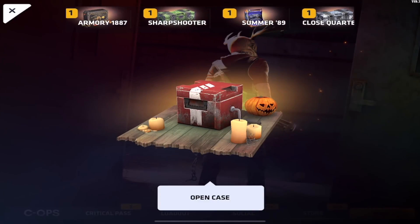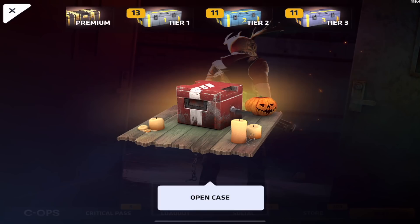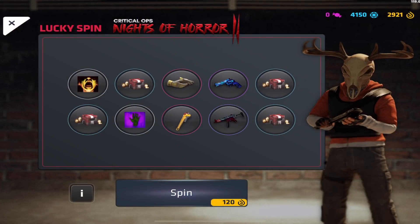Welcome back guys to a brand new video. Today we are going to be doing another case opening. We're going to be opening up some of the Halloween cases — we got 10 of them. And then we're also going to be trying out the new Critical Ops Lucky Spins. I'm going to open up a few of these. I'm not sure how many, but I've never done it before and I'm really curious how it works.